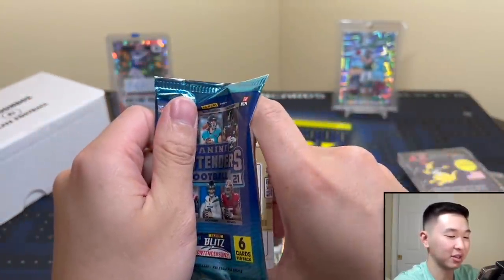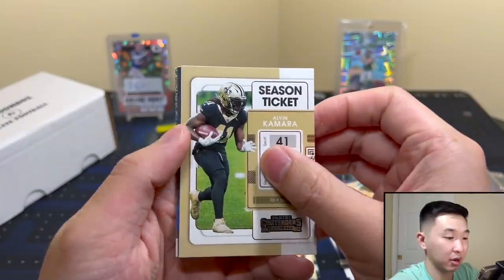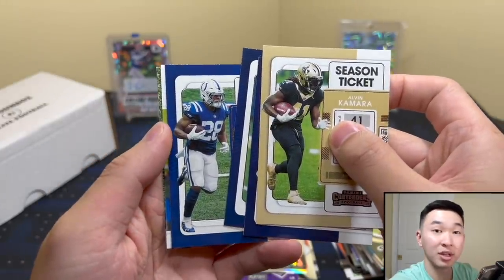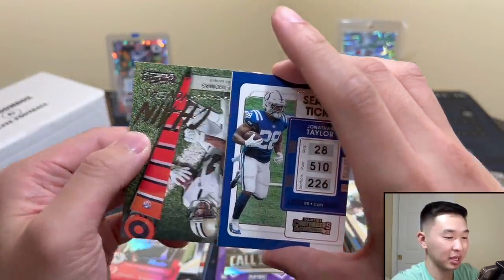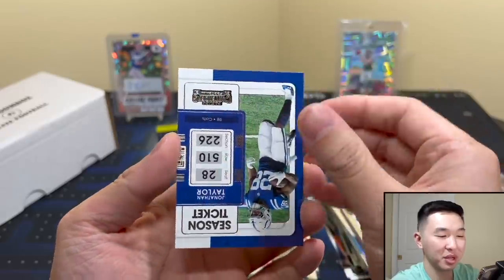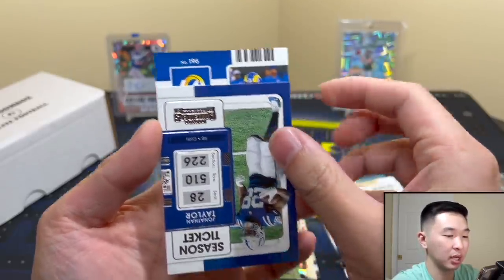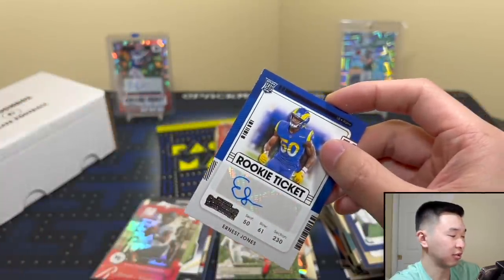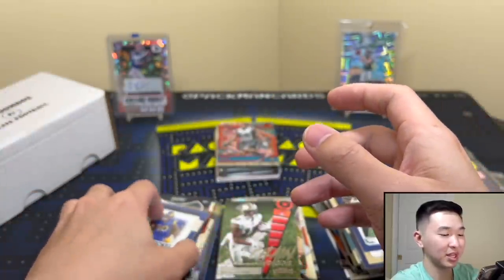Come on Contenders, please — at least an autograph. Getting that insert pack — no fun. Got Kamara, Drew Lock, Russell Wilson. Oh wait, I see that insert in the back — we have an autograph! I take back my head shake. 196, so not an RPS guy, but it is Rams — Ernest Jones. Ice base. I asked for an autograph, we got one. Can't complain, I'm happy. Nice box! Here comes Elite.